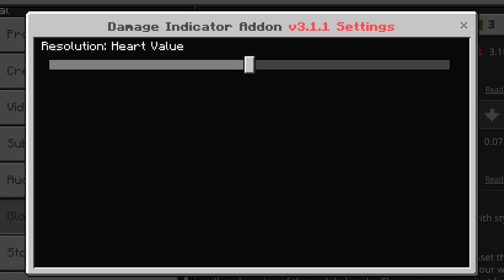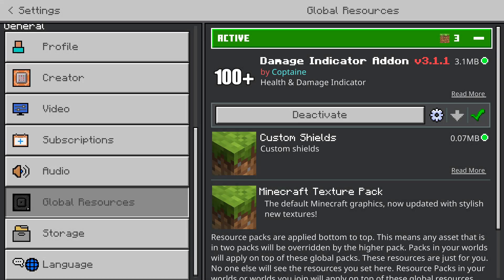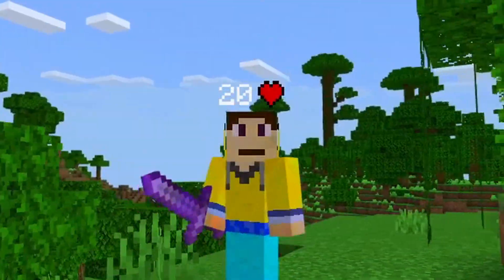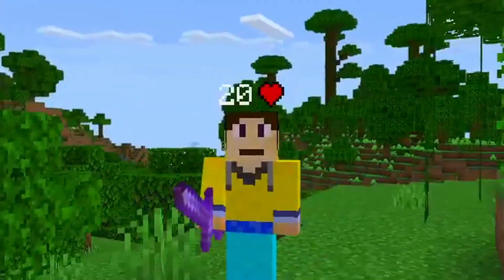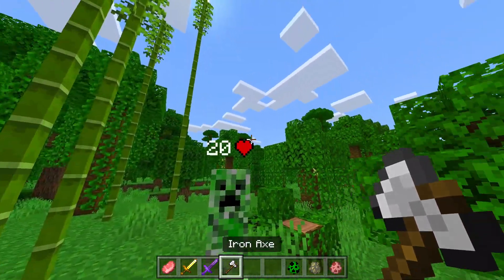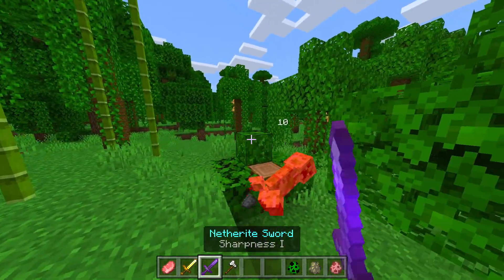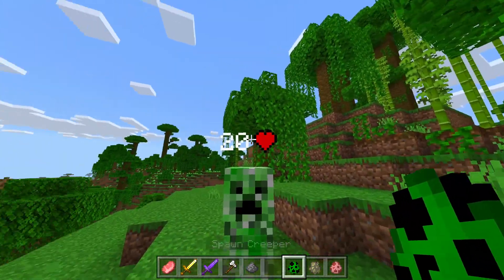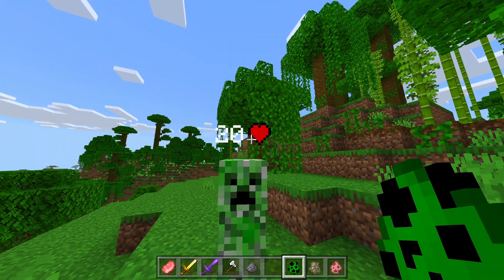Let's go over the other two modes. The next one is just the heart value — it will only show the hearts. When you change these settings, I'd recommend restarting Minecraft so the add-on refreshes and applies the exact settings you chose. As you can see after restarting, I just have the hearts above my head showing exactly 20. Spawning the creeper and swinging the sword does 10 damage — it's basically the same but shows hearts instead of a bar plus hearts.